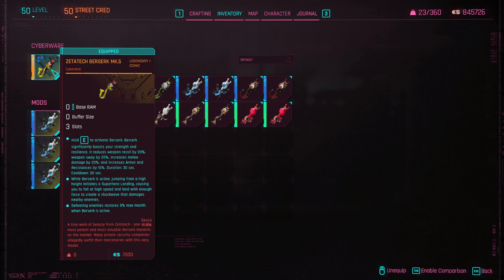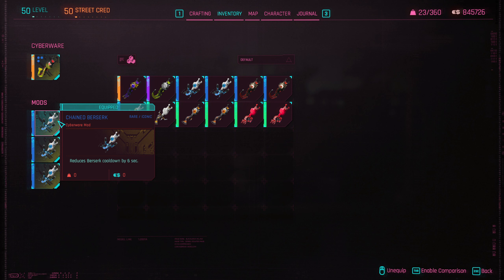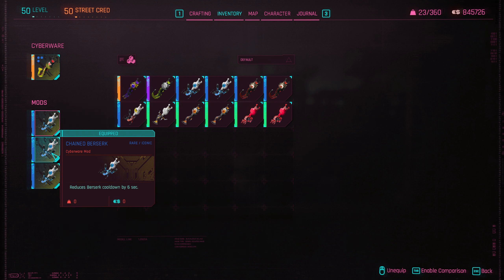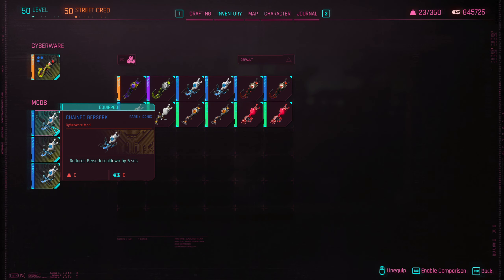Now the Z-attack Berserk. As I mentioned in my playthrough, this is bread and butter — it's the lowest cooldown Berserk you can find and has the highest melee damage bonus: 20 percent melee damage, 10 percent armor increase, 30 second duration, 40 second cooldown. It would be nice to get legendary but we don't have the crafting for it. The rare version from the Arroyo Ripperdoc in Santo Domingo has a 6-second reduction vs 7 seconds for legendary — you don't lose much.